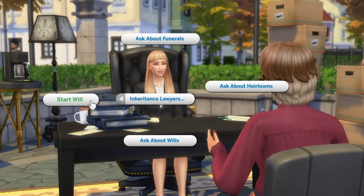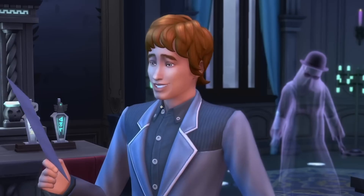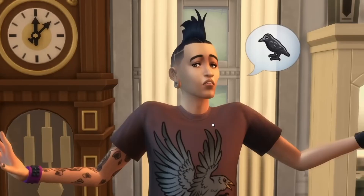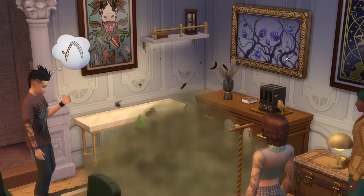Where you can not only write a will but ask about funerals and heirlooms. A new bar, this new ghost with bowler hat, an assortment of brand new gravestones, the return of Nervous Subject, also a grandfather clock, new shirt, new hair, new earplugs, new tattoos.